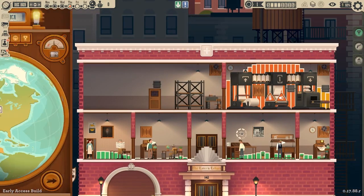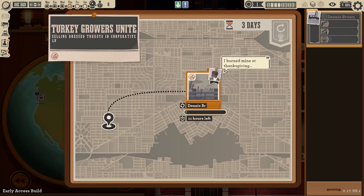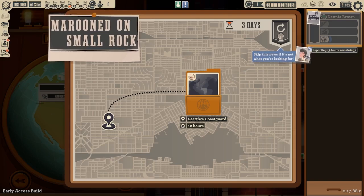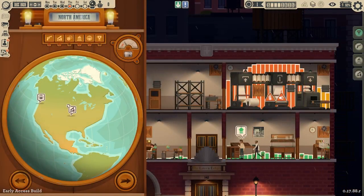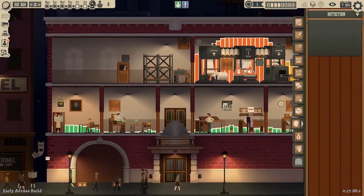And then we've got some reporting we need to do too. Turkey growers unite at the turkey farms out in Kansas or something — selling dress turkeys in cooperative lots, very profitable for all farmers. And looks like marooned sailors on a small rock out in Seattle with the Seattle coast guard. But Dennis is not quite ready to take care of that. If we wanted to cancel that, we can cancel that. We will look at that in a minute.